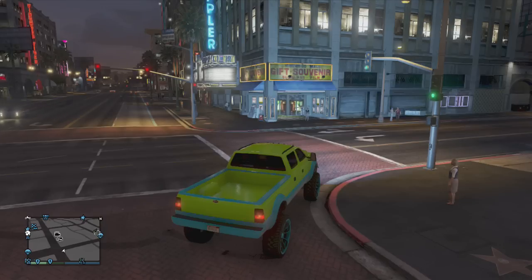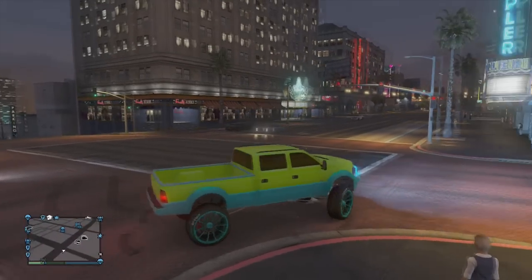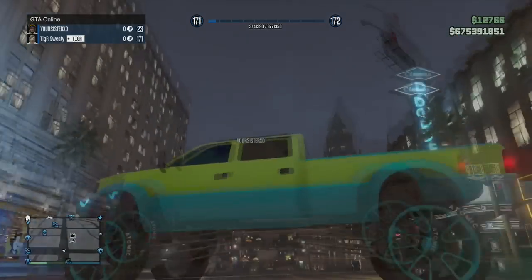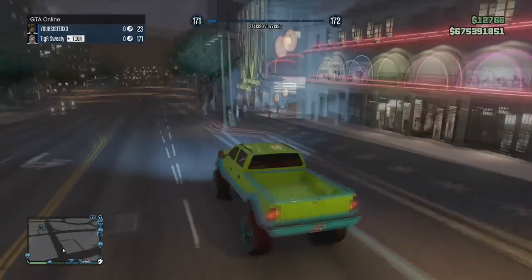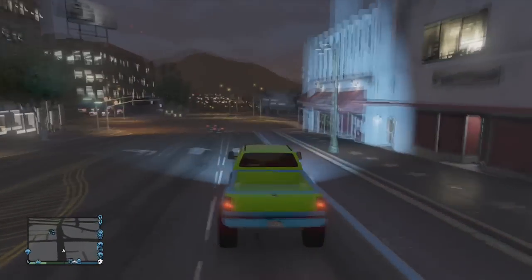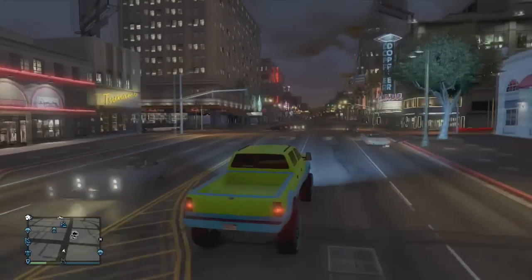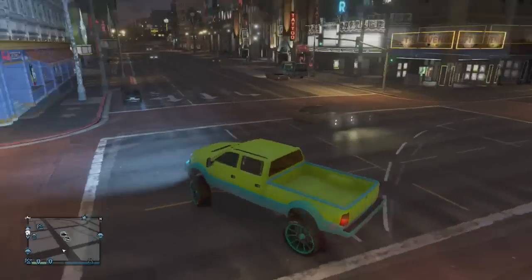Hello YouTube, today doing another modded vehicle — the Rapid Sand King. This is actually amazing. It has no sidesteps on the side, it has NOS, and it's fast. It's got fluorescent blue and lime green, but the main highlight is the no sidesteps on the side.